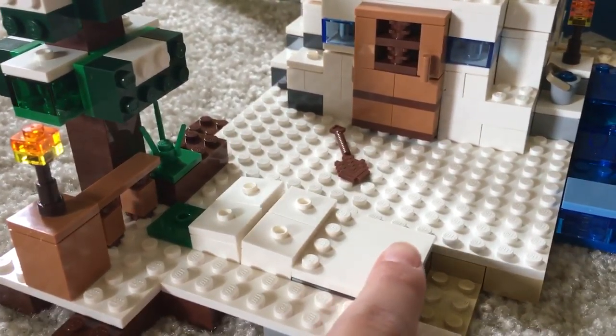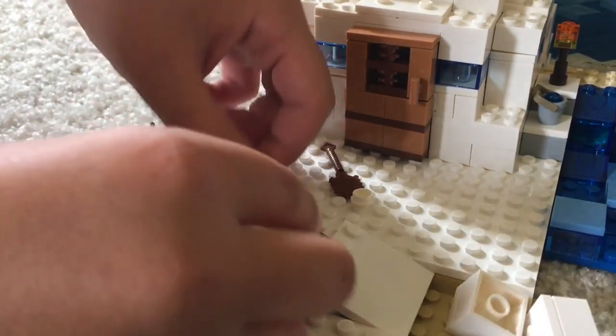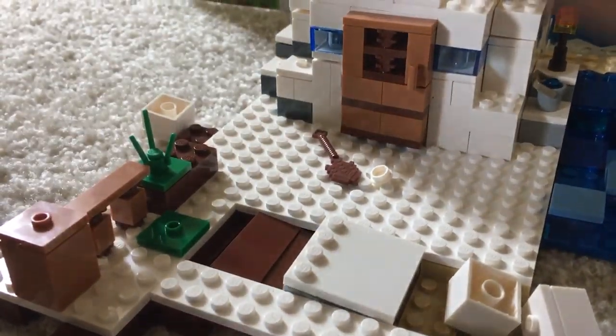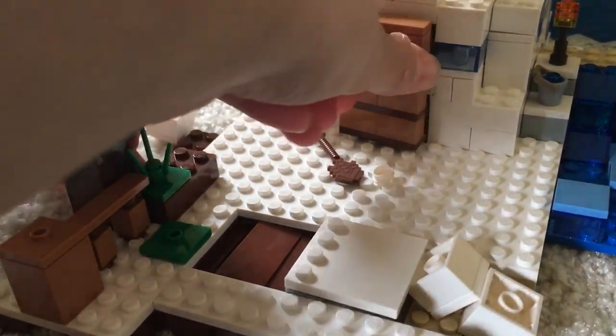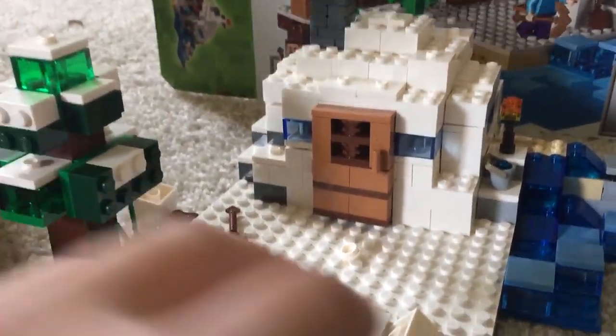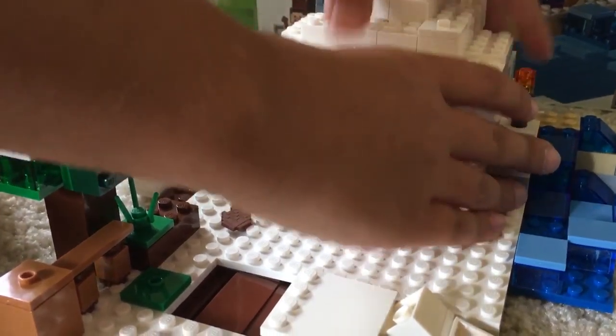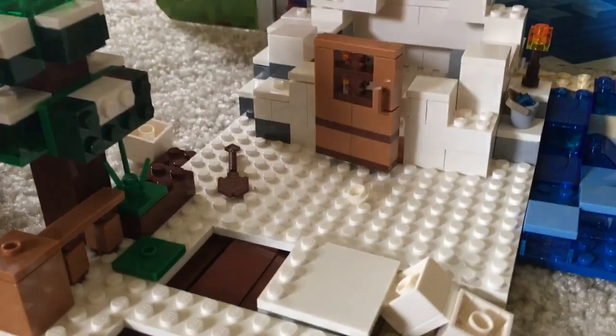When you press this it all explodes. Let me redo that and show you — if you push it really hard it'll go like 50 feet in the air, or in Minecraft terms about 50 blocks. You've got that nice little door — open it and show the inside. Ready? You lift this up, the roof comes off and then you can move this — it's really cool.